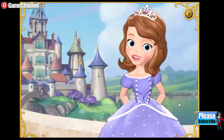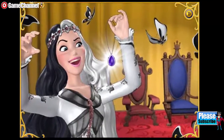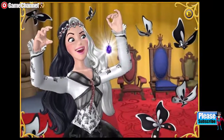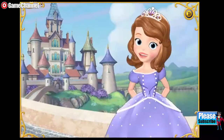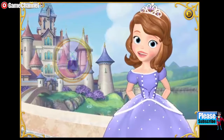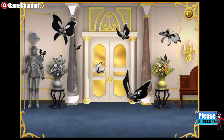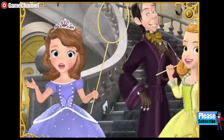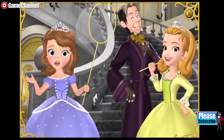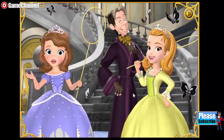Welcome to Enchantia! I'm so glad you're here — we really need your help. Princess Ivy stole my amulet and she's trying to take over the kingdom with her black and white butterflies. We have to stop them! If we catch all the butterflies, I can get my amulet back and send Princess Ivy away for good. The butterflies are in the castle, turning everything black and white. Would you help Amber and me catch the butterflies with our nets? Mr. Cedric will help us too — together we can save the castle and Enchantia from Princess Ivy's curse!